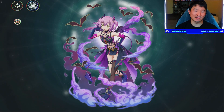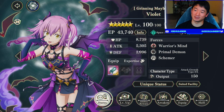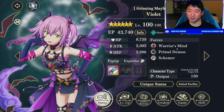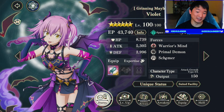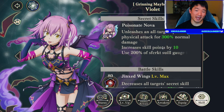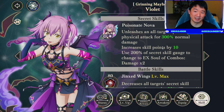Now obviously her outfit is very interesting — that's the term I will use — but her kit is even more interesting. So let's go over it real fast. She is a space physical unit, she's on Warrior's Mind, Primal Demon and Schemer which doesn't have too many units. She uses a fist, and her skills include an AOE physical ult with 10% extra skill points when you use it.